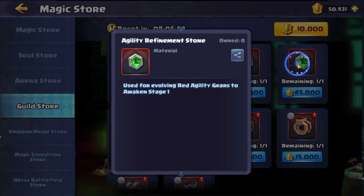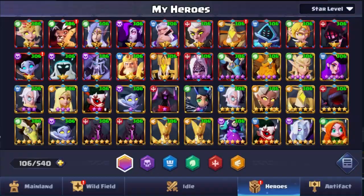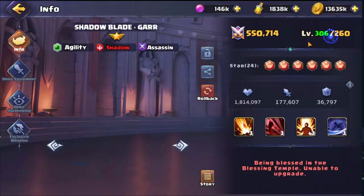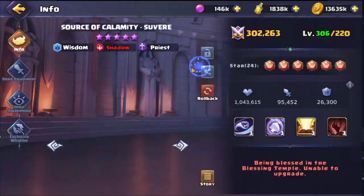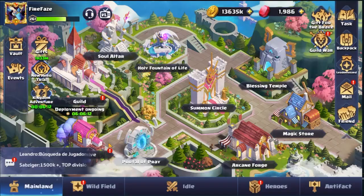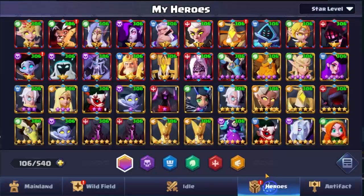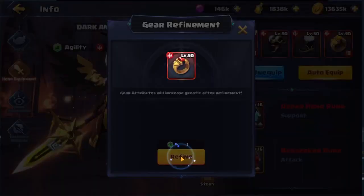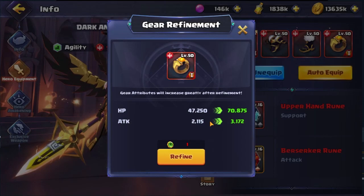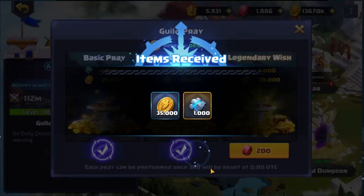We come to the guild store — as you can see I can buy tokens that are going to awaken my gear. Right now I am working on a couple of different pieces of equipment — I want to do Sellier's equipment, Gar's equipment, Ramiel's, and then work on the priests. First things first we need to get Sellier's equipment higher, so we buy this token and go to Sellier. We'll do the ring — the second awakening gives an extra 23k HP and over 1,000 attack, which is obviously going to help with those stats.